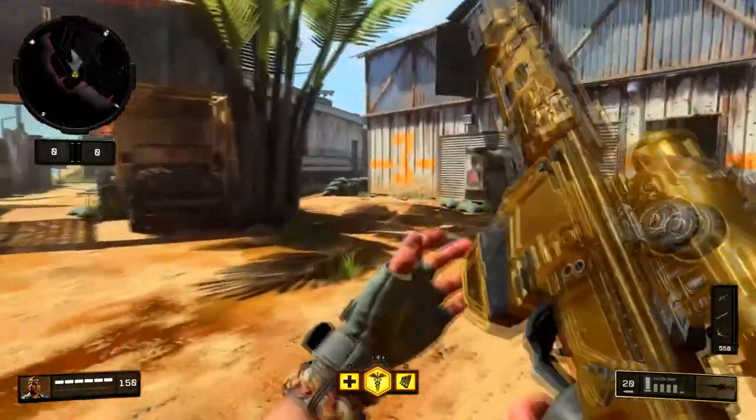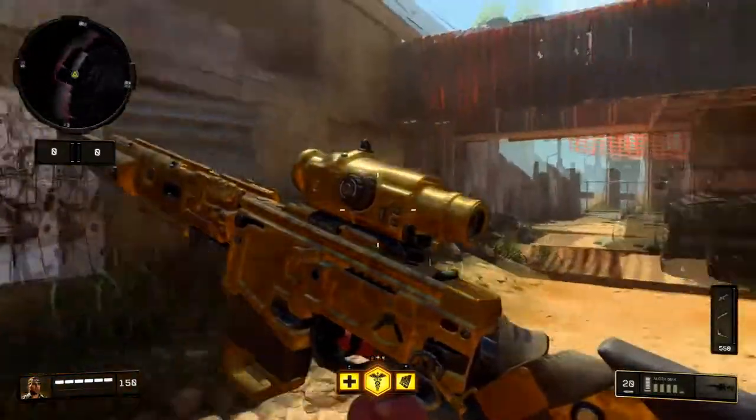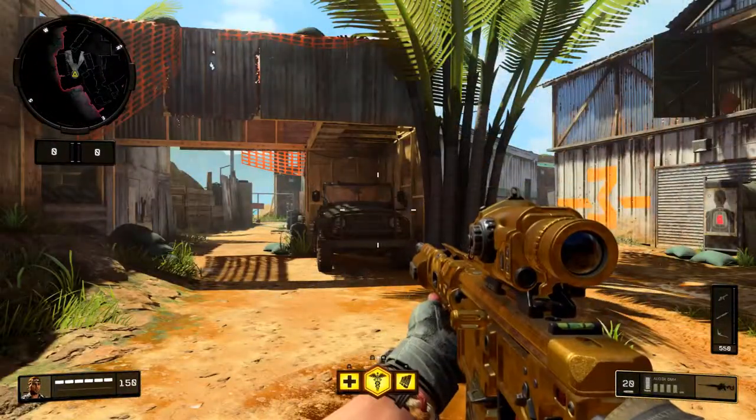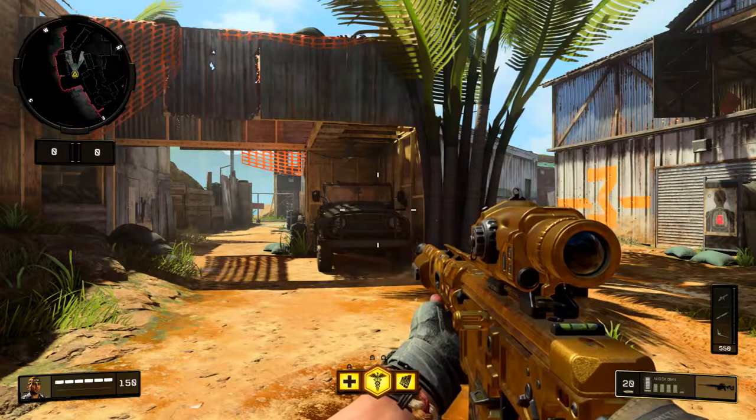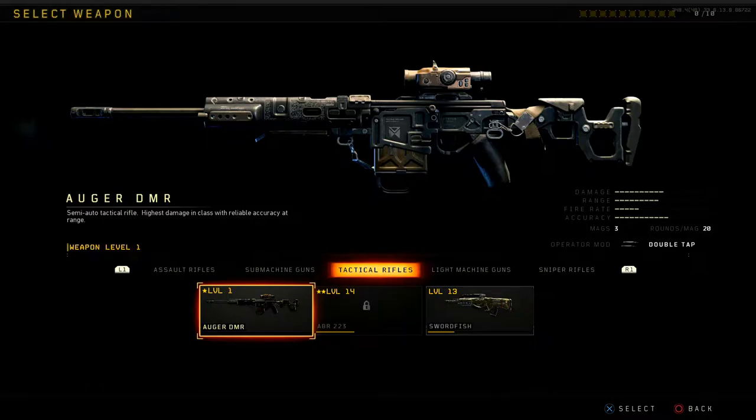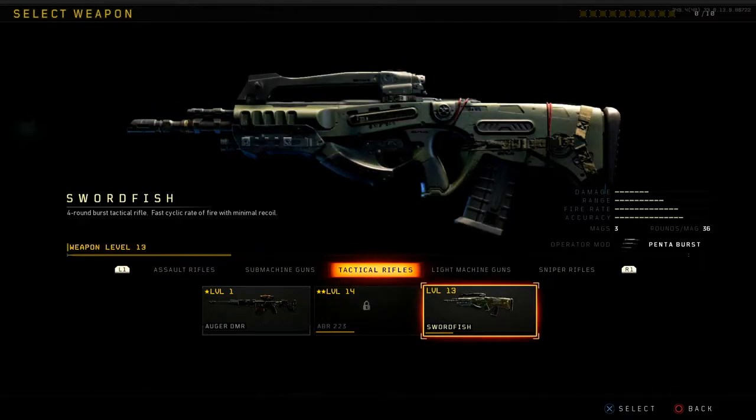Next up we're gonna go into the lobby, go over a class setup, go over the stats of the weapon, and then get into a gameplay. In the create-a-class section there are three weapons in the tactical rifle section: the Auger DMR, the ABR 223, and the Swordfish, which I'm currently working on. I dropped 70 kills with the Swordfish — every single game I average like 60 kills, that gun is insane.